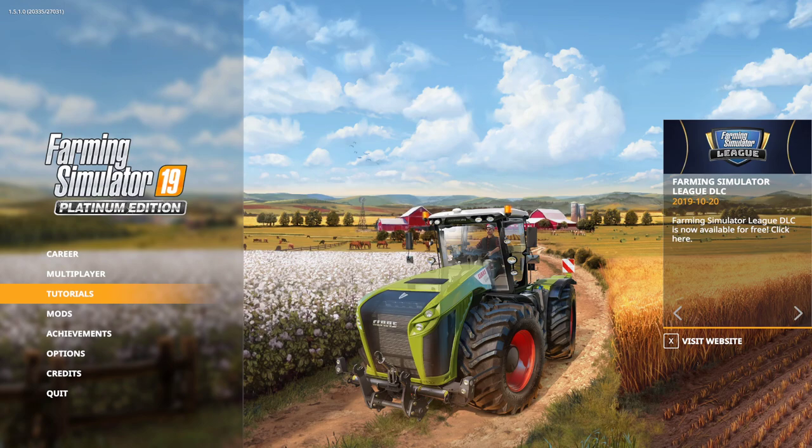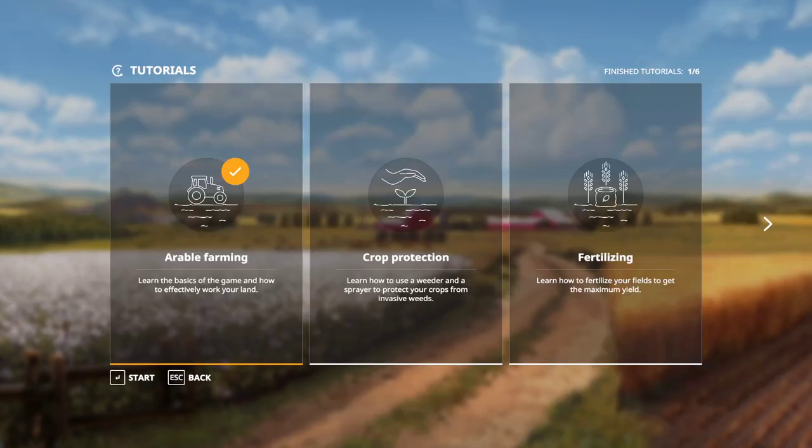We're going to go ahead and get into the tutorials. As you remember last time we went over arable farming — learning the basics of the game and how to effectively work your land. Today we are getting into crop protection: learn how to use a weeder and sprayer to protect your crops from invasive weeds.